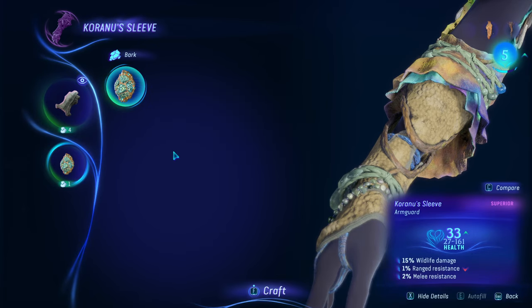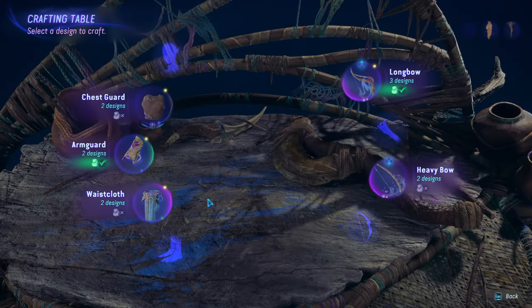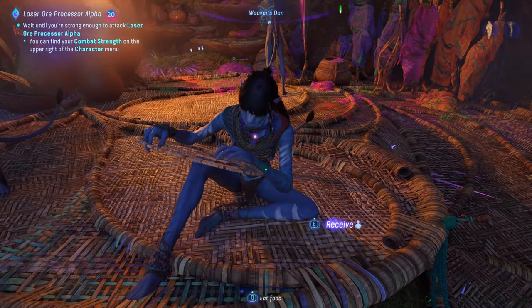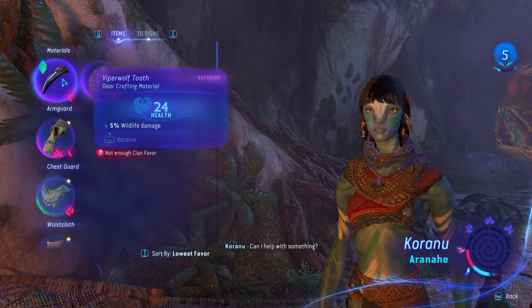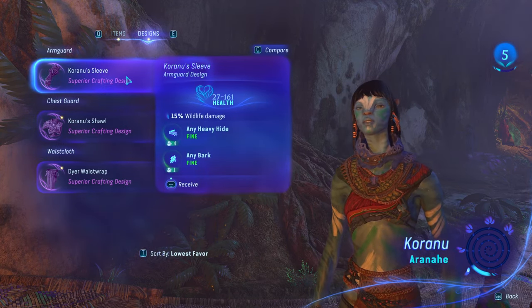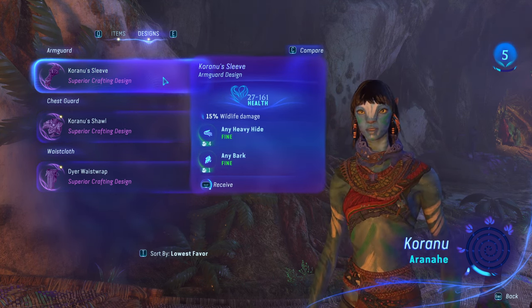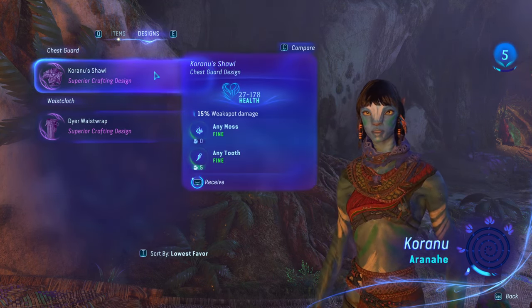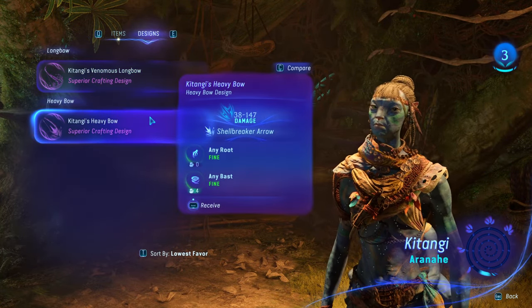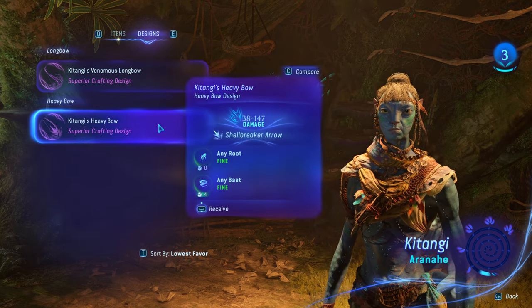When using a crafting table, you can look at the recipes that you have. Some recipes you will get as rewards for completing quests and main story stuff; others you can simply get from vendors. As an early game example, once you reach the second hub — which is the big tree — there is a clothing vendor here who sells clothing, but if you use the design tab at the top, she will give you a purple recipe for three different clothing slots for free. The same goes for the weapon vendor in this hub too, whose design tab holds two purple quality weapon recipes. You can get all of these for no cost at all, and then craft all these designs using various materials you can find out in the world.